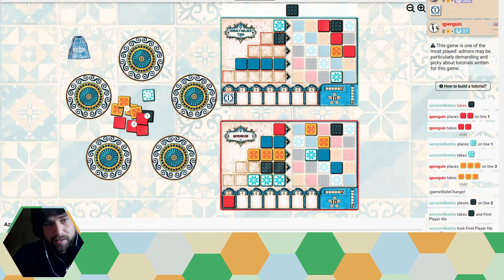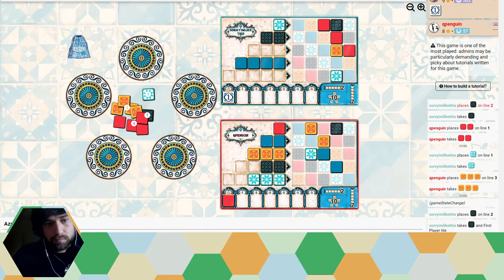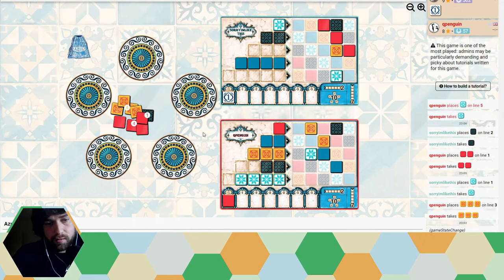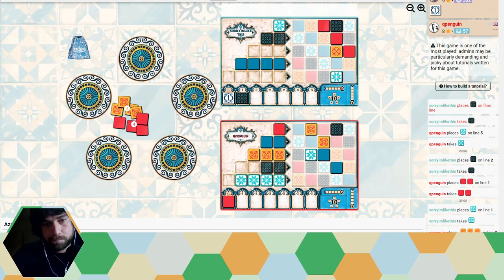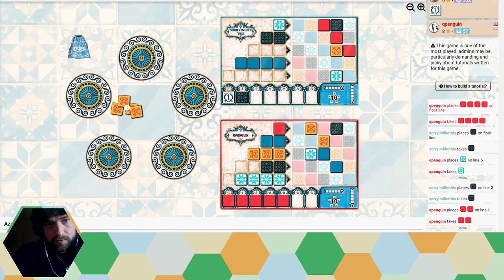I take a black to finish the second row and combine all these colors. They take a white. I take a black so I'm not forced to get both these piles. They do end up discarding a lot, but I still think at this stage they're in a much better position.